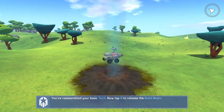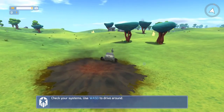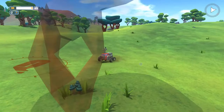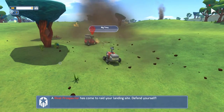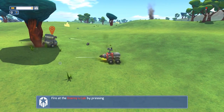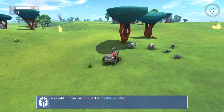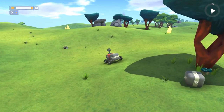We've got a few objectives here that we need to progress through. Use standard WASD, and then your space bar is how to fire your gun. Here we go - this is our first major enemy. We're going to take him out. This gives us a few pieces of tech that we can grab.